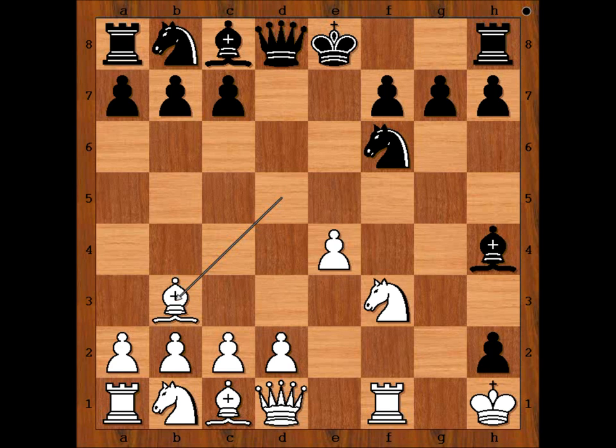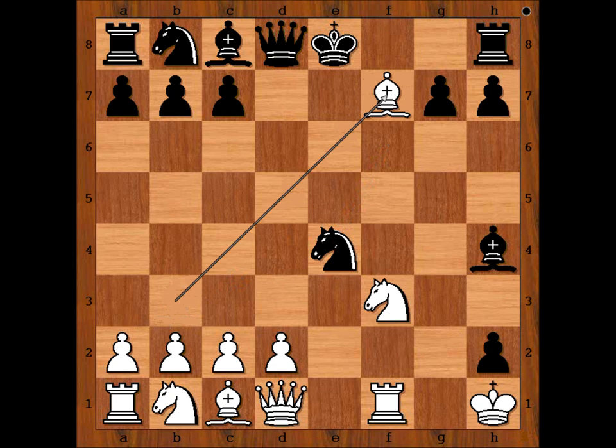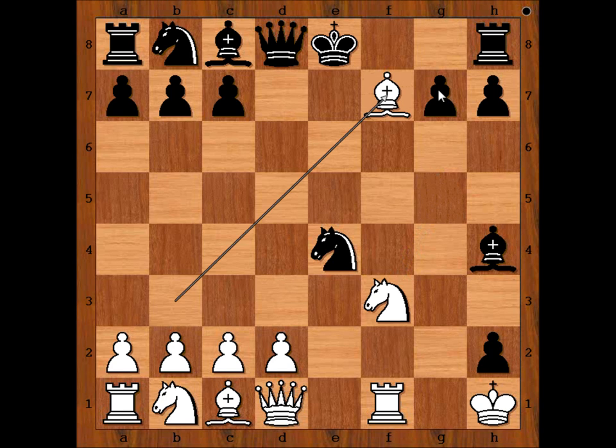Black was too worried about his king's safety and castled kingside. In this particular position, knight takes on e4 was the best move. White can't play rook to e1. Perhaps this is what white would have tried, and then queen to e7 — black is okay. However, black could have been worried about the mess on the board; after bishop takes on f7 he would play king to f8. Very messy. So he didn't dare to capture the pawn.